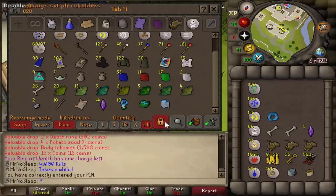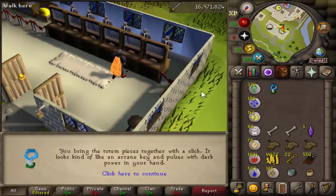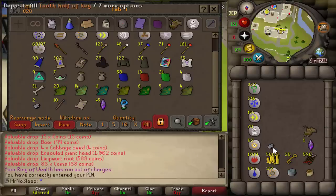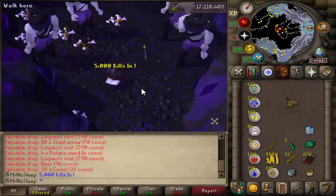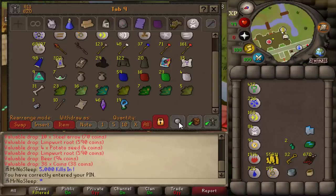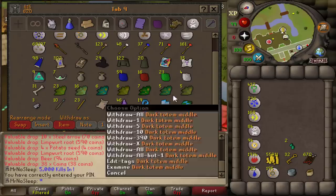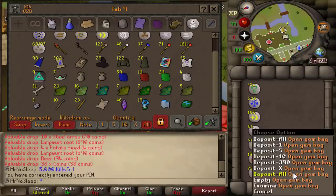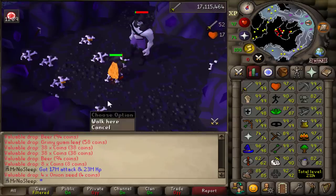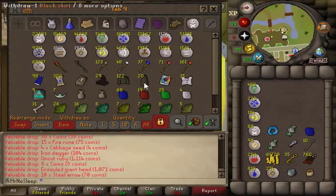I'm saving 99 Defence - probably getting it in the next upload on this account. As most of you know from my ironman uploads, I enjoy getting my 99s during a loot video. I believe I got 99 Attack or Strength during the loot from 5,000 abyssal demons. So I'm looking forward to 99 Defence soon, as well as 99 Magic - that'll take care of all my melee stats. Prayer is still a long way off.